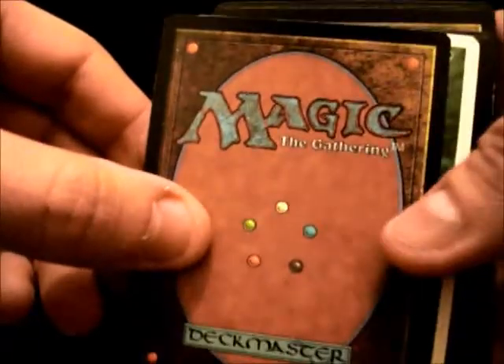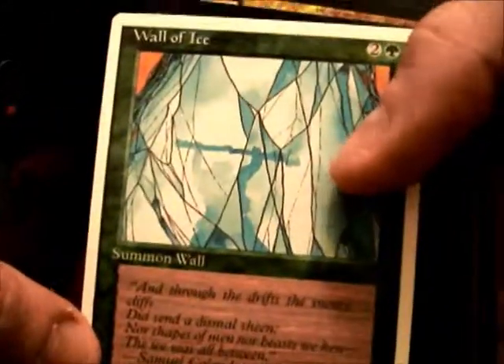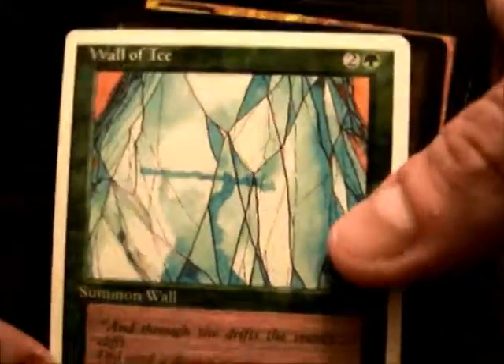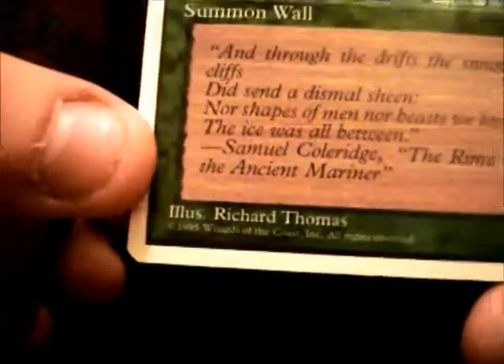I just thought it was interesting because I played Magic in the 90s. Like there, that looks like a 5th edition card — Wall of Ice, I remember that image. Notice the 1995 down there.